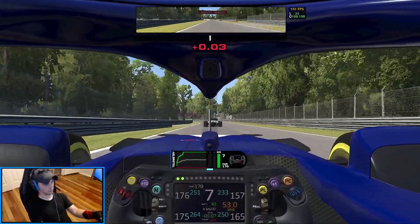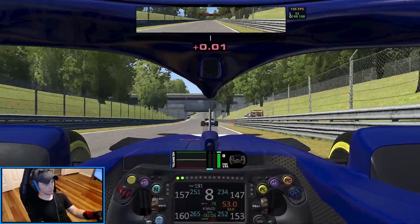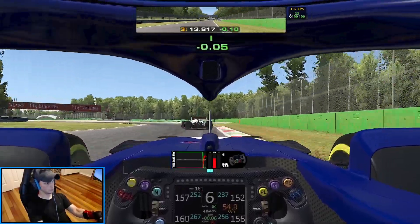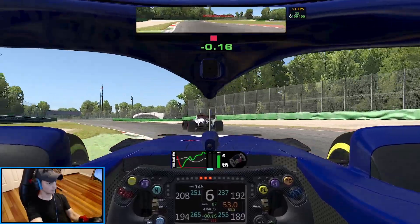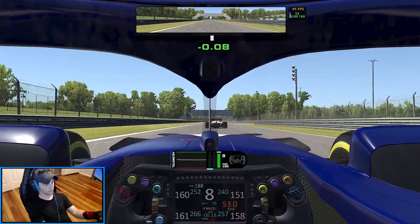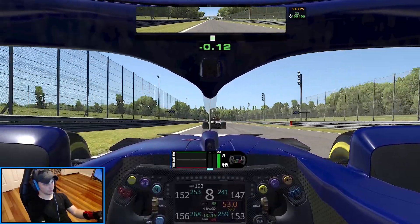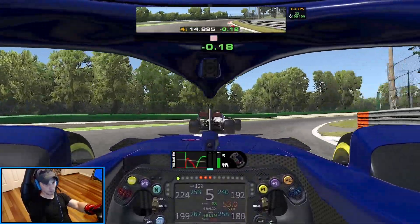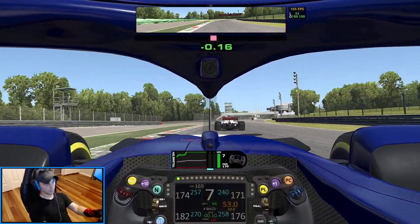Now down this back straight, I seem to gain a bit more time, and again I think it's just some of the weirdness with the ERS system. Going through Ascari, nice and smooth — I lose a little bit of time here because I'm having to feather the throttle at the end of the input there, but start gaining time pretty quickly towards the end of the straightaway. Brake into this corner, take it like a NASCAR turn, and then go on a wide exit all the way down.